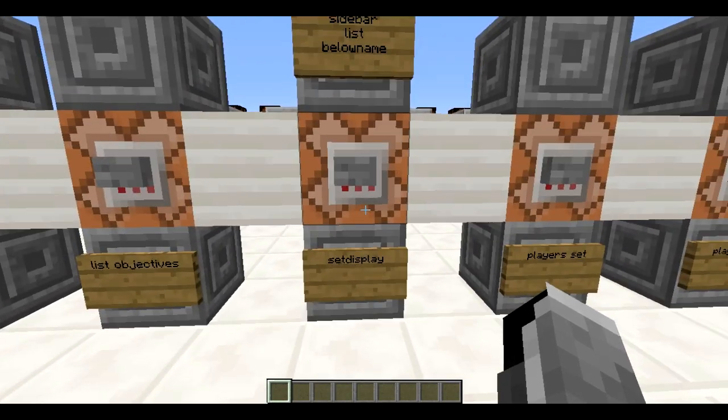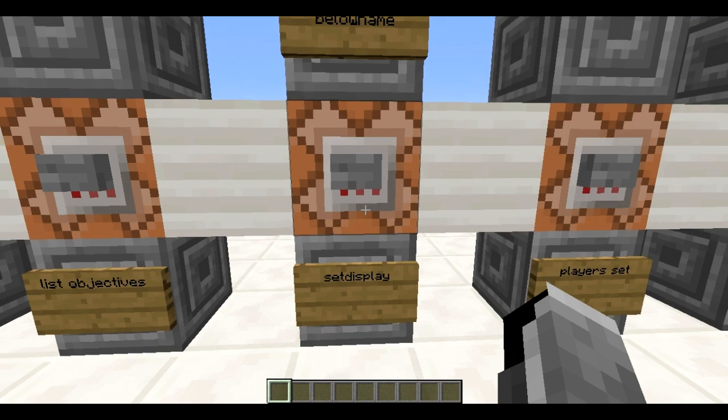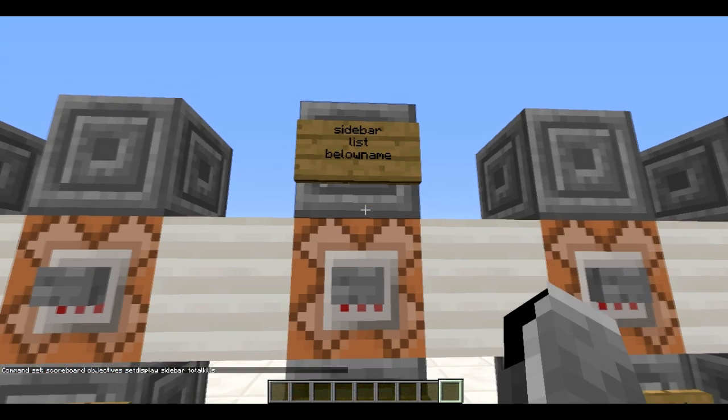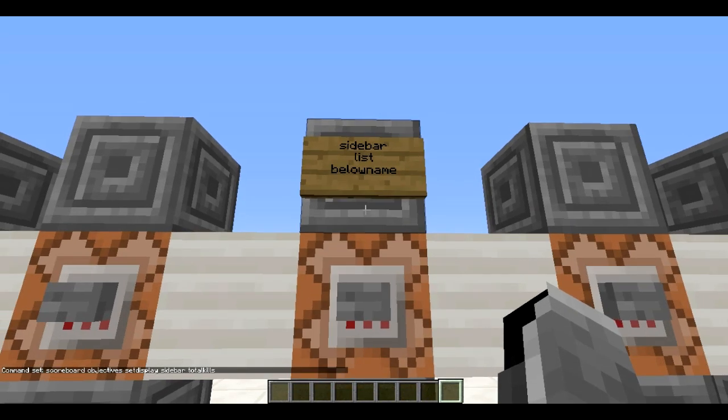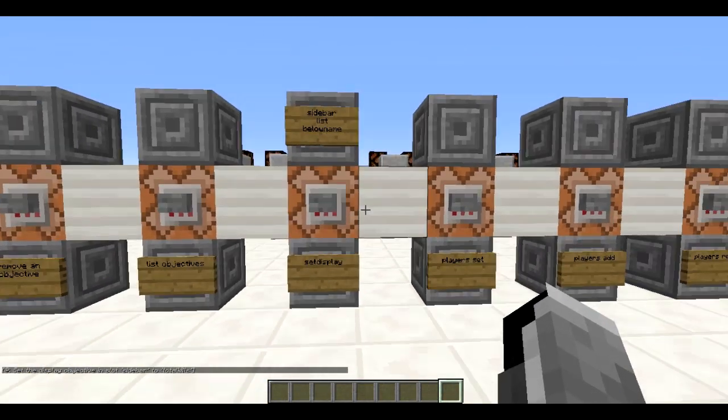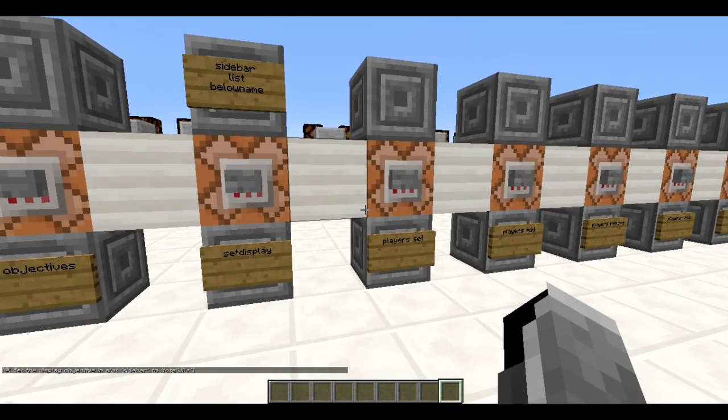Next we're going to set the display to the sidebar so we can see how many total kills each player has. You do that with 'scoreboard objectives setdisplay sidebar totalKills'. You can also set display to 'list', which displays to the right of the name when you press tab in a server, or 'belowName', which displays below the player's name when you see them. We're just going to set the display to sidebar.